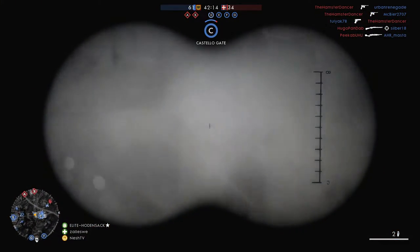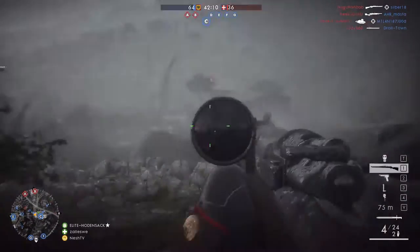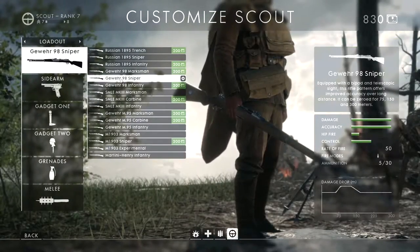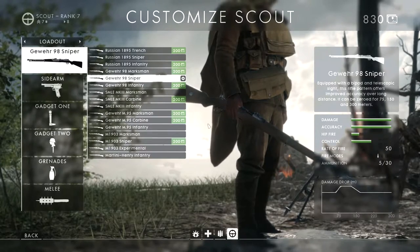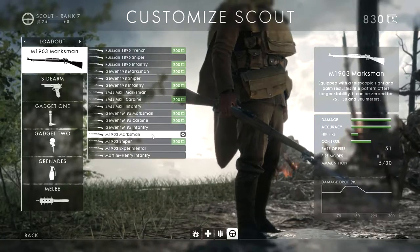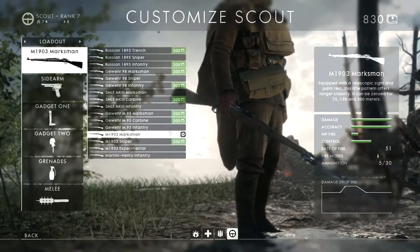You mark tanks that other friendly tanks and planes can see, and they see the silhouette too, so it's easy for them to take out tanks that are currently marked. Now the guns I'm using with this loadout are the Gewehr 98 sniper and the M1903 marksman. Both guns have a strong kick and the sweet spot for 100% damage to the chest is quite good.